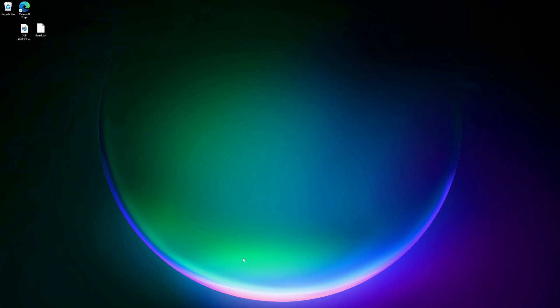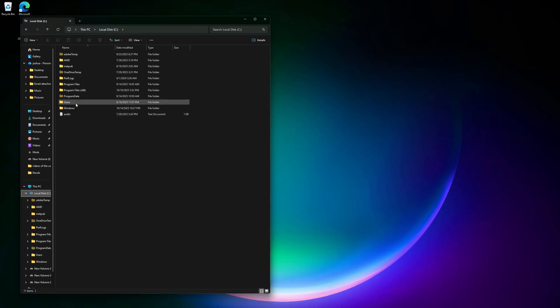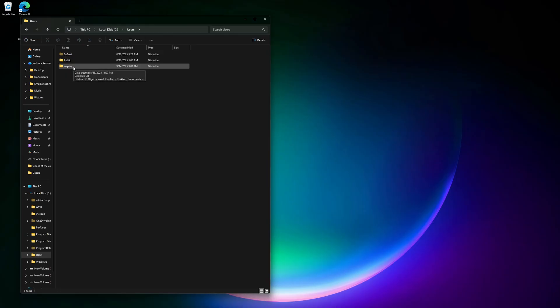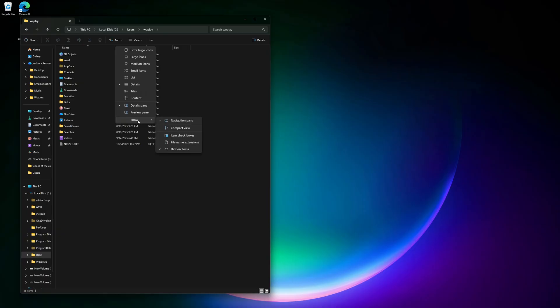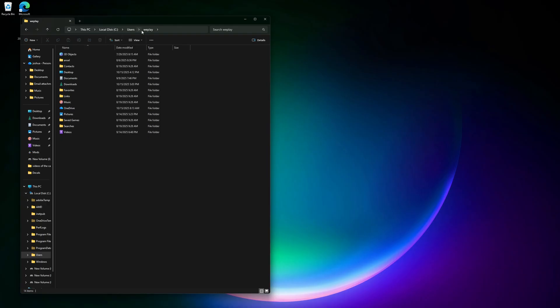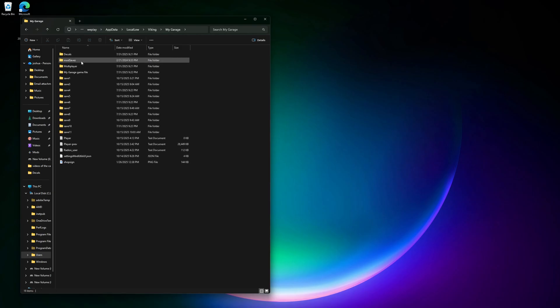Now for garage saves. You want to open up your File Explorer, go to your C drive, go to Users, then your username — mine is WePlay — and then go to AppData. If you don't see AppData in this folder, go up to View. I have Windows 11; if you don't, it should show Hidden Items somewhere up there. Click that and it allows it. On Windows 11: go to View, Show, Hidden Items. Then you'll have AppData — click that. Go to Local Low, Viking, My Garage, and here are your save files.